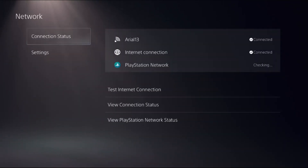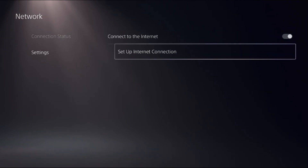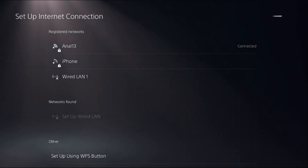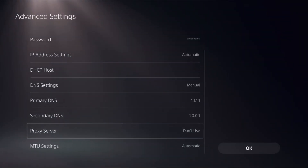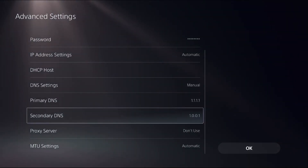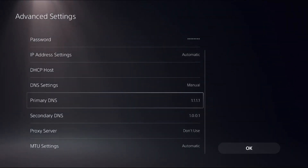Now go back to the main Settings, select Network, choose Settings, and on the right side select Setup Internet Connection. Press the Options button on the controller while on Internet Connection to access Advanced Settings. Scroll down to DNS Settings and change it to Manual to access Primary DNS and Secondary DNS.